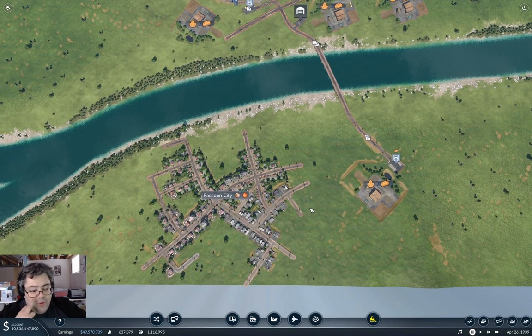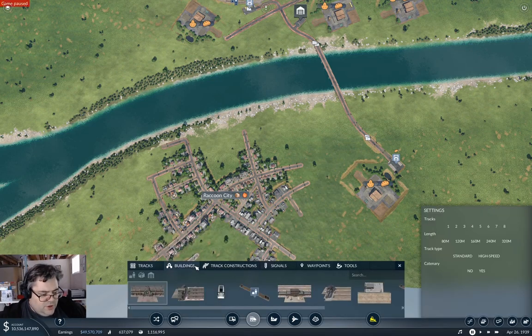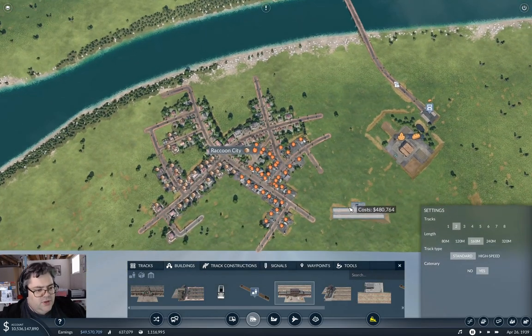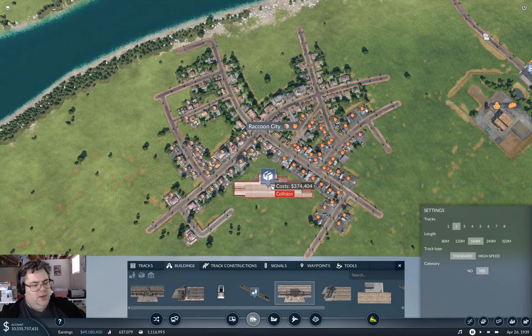What we're going to need here is a station in Raccoon City. We're going to go for a cargo station — we'll throw two in there, and I think we probably want to put it right about here. You're going to need to put a road in there too, but this should reach just about everything. We'll put it there.